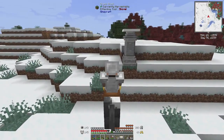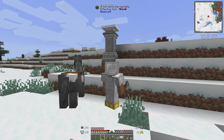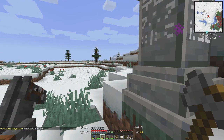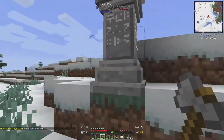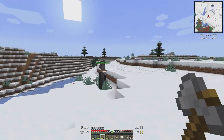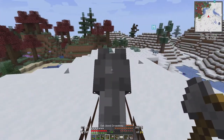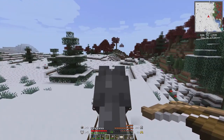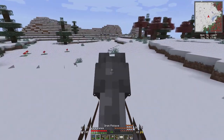Hey, look what I see — a waystone! That's awesome. Select your destination — this is the only one we've got so we'll need to find another one that we can take home with us. If we find a village, supposedly some villages have two or three waystones in them, and if we find one with multiple waystones, we can borrow one of their waystones.